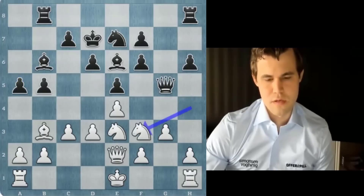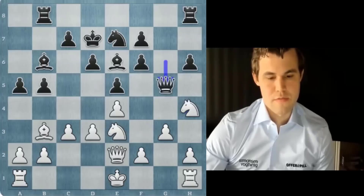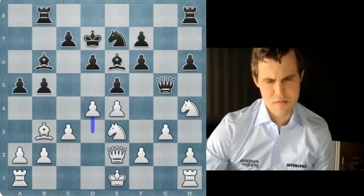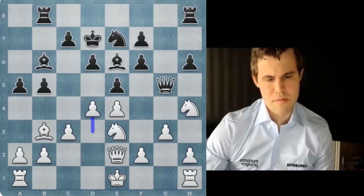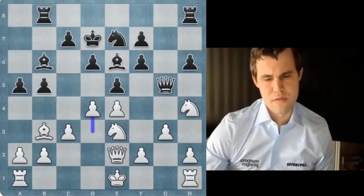Knight f3 maybe, intending d4. Queen g6 — he anticipates that. Okay, so I'm going to try and be more clever, go d4 now. If ed, I'm going knight f3 and then cd. And then he's still got queen g6 — this check on b5 is nothing special. So probably ed, I've got to go cd. That was sort of my backup option. Then bishop d4, knight f3, queen c5. Maybe you can make that work tactically.